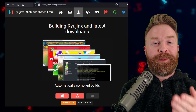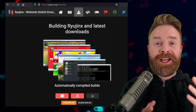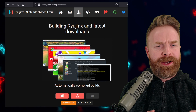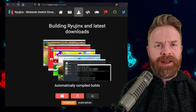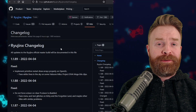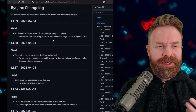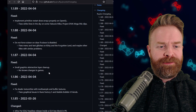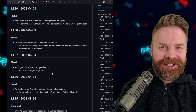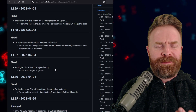Next up, we're talking about Switch emulation on PC with Ryujinx. Ryujinx has been on fire lately — they have update after update, and all of these updates have improved the emulator quite a bit. In fact, today alone, looking at the Ryujinx changelog here, we have four different updates. This emulator is extremely active and it keeps getting better and better.